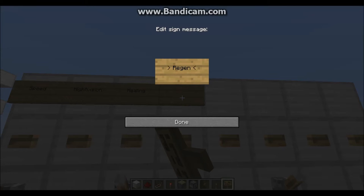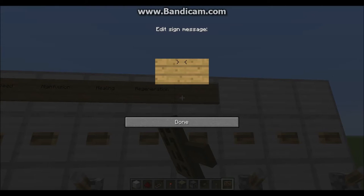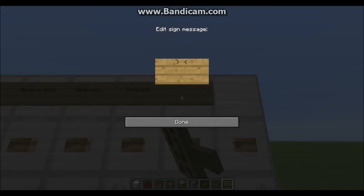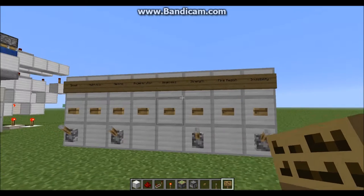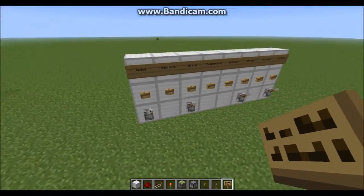It won't be in this order either — it's worth mentioning, you can do this whatever way you want. So labeling: healing, regeneration, weakness, strength, fire resist, and invisibility. And once again, this doesn't matter at all — it can be whatever order you want, just so long as you have them labeled and you put the correct ingredients in the correct dispensers.